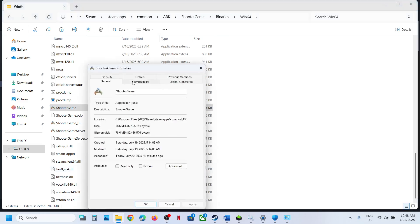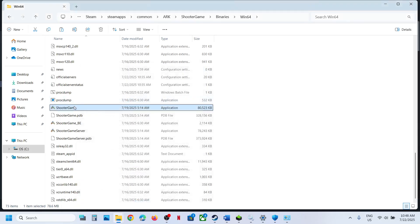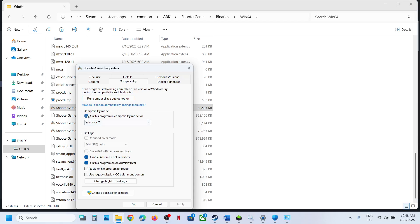If still not working, try setting compatibility mode to Windows 8, click Apply, click OK, and launch the game. If still not working, try Windows 7. You can also check 'Disable Full Screen Optimization', click Apply, click OK, and launch the game. If none of these work, uncheck all these boxes and follow the next step.